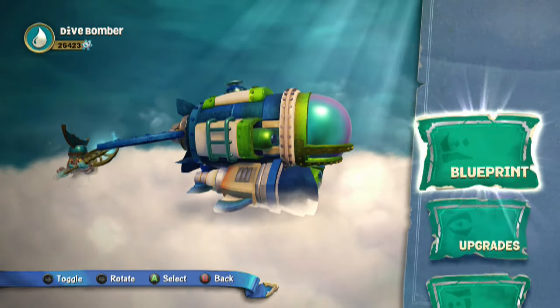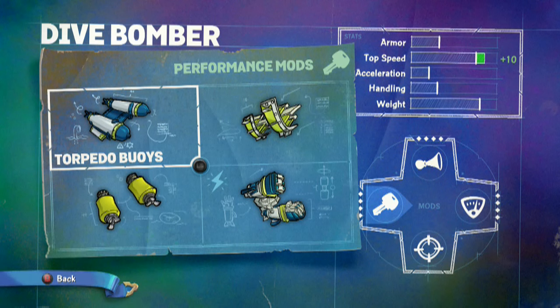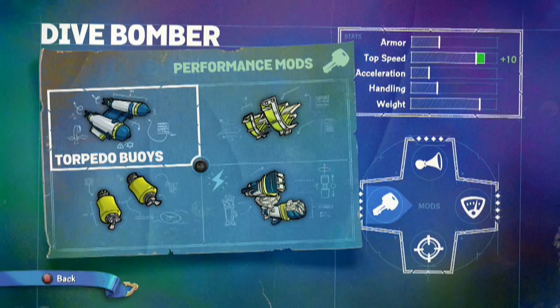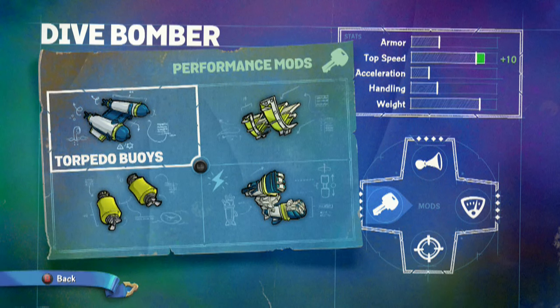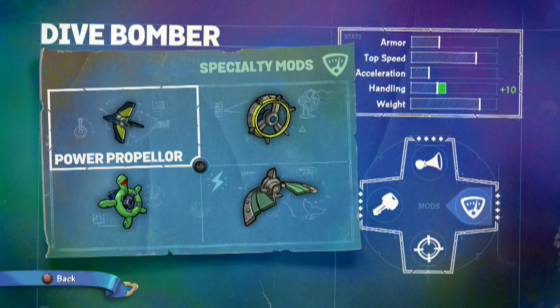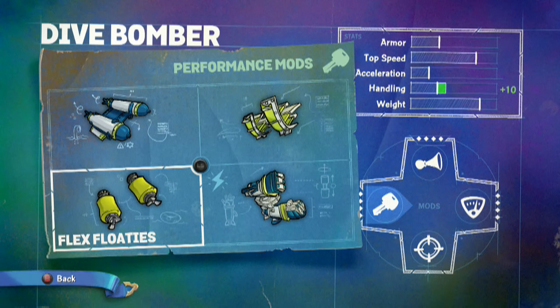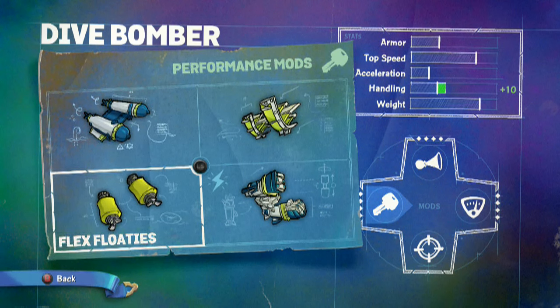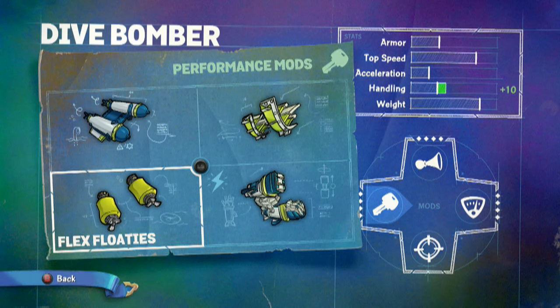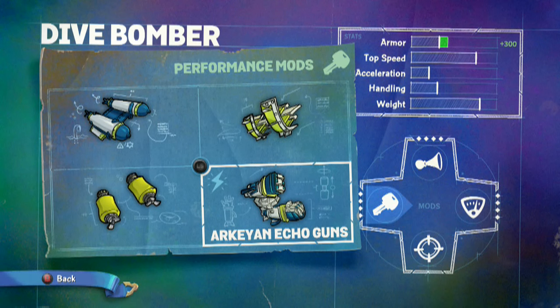Let's take a look at the blueprint here. On Gilgrunt, the box stock stuff is not showing up and I don't know why. But right here, performance mods for Dive Bomber: we have the Torpedo Buoys — those would be stock, good for plus 10 top speed. Then we've got the Substream Jets, plus 10 acceleration. You've got the Flex Floaties, good for plus 10 handling. Then check out the Supercharged parts — we've got the Archean Echo Guns equipped. Bonus points for looking awesome and having a great name. Plus 300 armor.